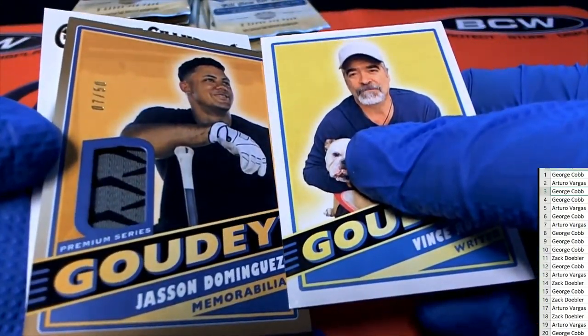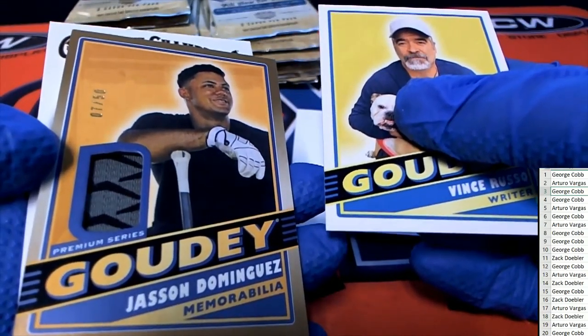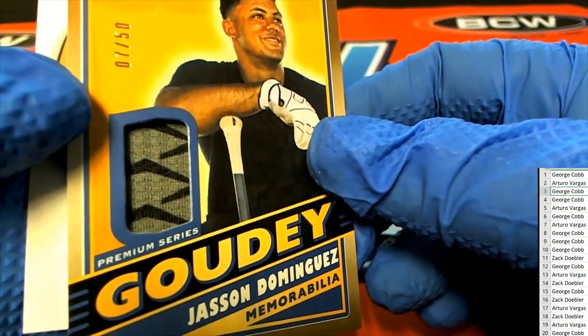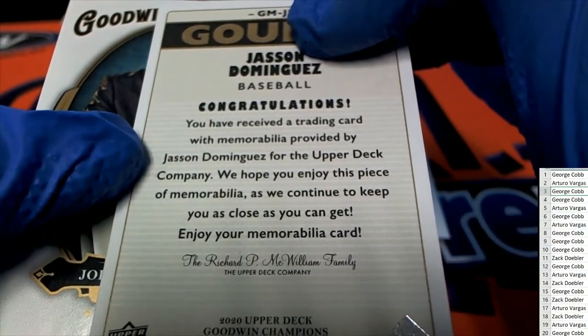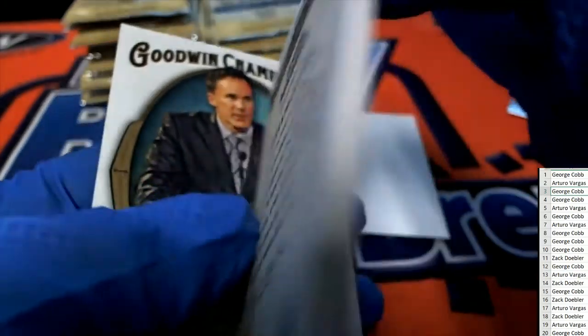Jason Dominguez — George, seven of 50. Pack number 3. Whoa.